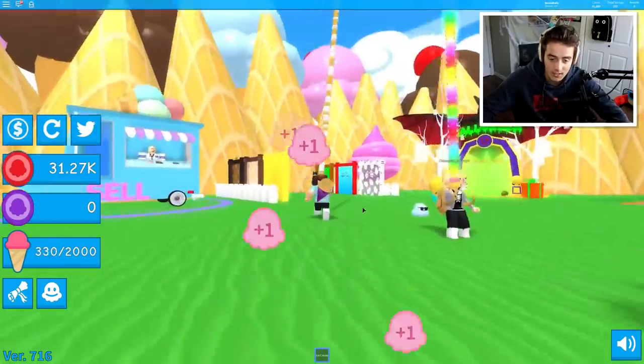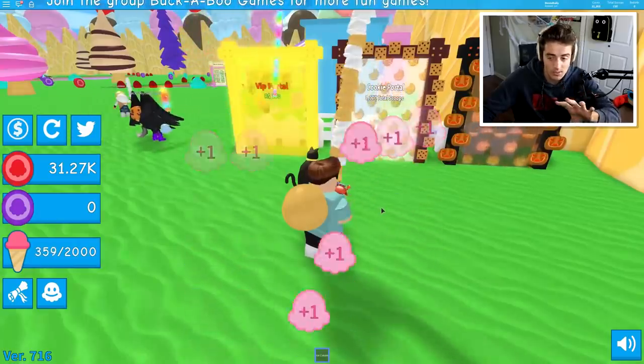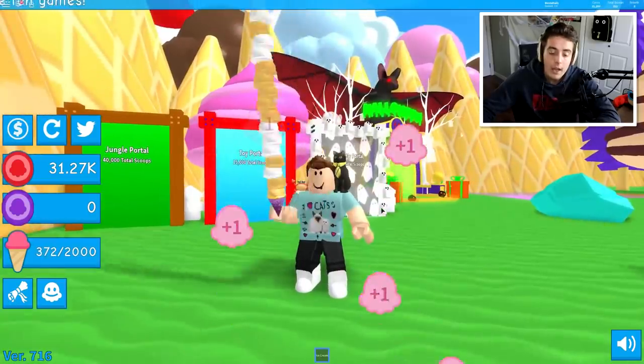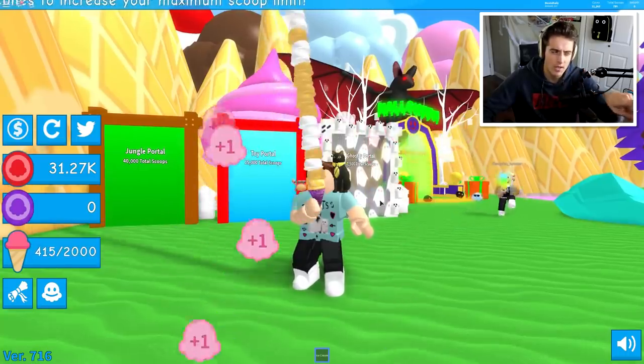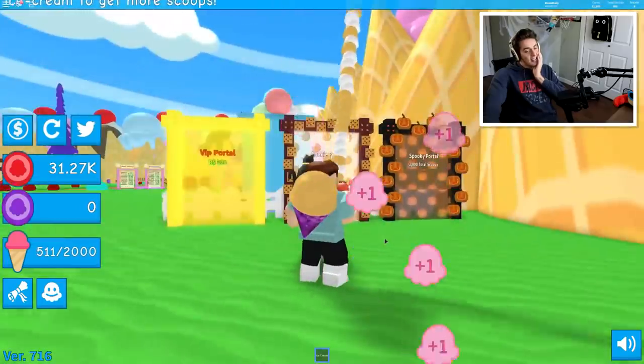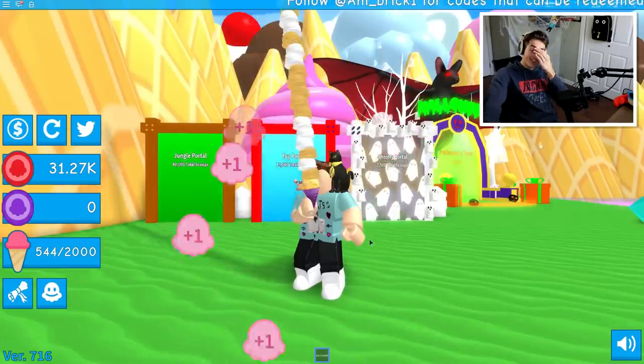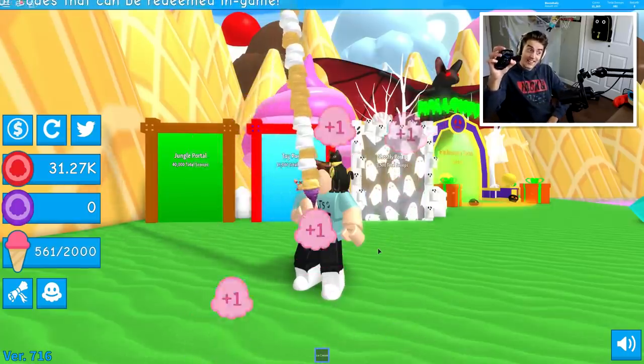We're at 700 — getting there, you gotta stick with me. 15,000 scoops for the toy portal — that's unbelievable. I really like what they're doing with the obbies. I do want to go to the cookie portal and complete the obby, see what all the hubbub is. Then we can get the cookie cone or cookie flavor — cookie cone, cookie flavor, cookie, cookie ice cream and cookie cookie. How do some people make so many videos on simulator games? It blows my mind — you just sit there and hold, that's it. We're at 960.